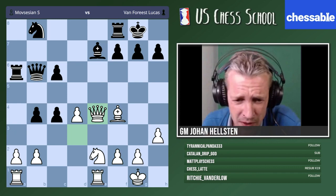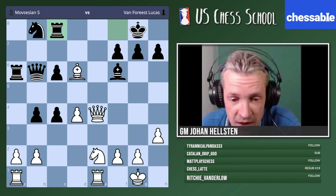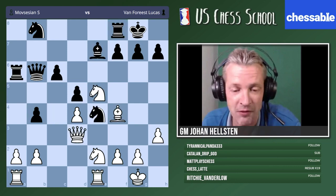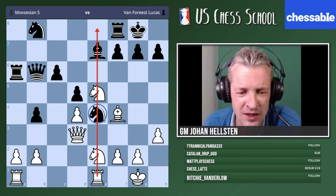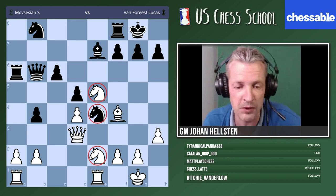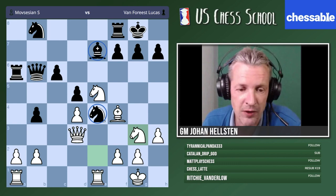Some people are saying knight c4 — I understand the idea, it's a tactical move, and the pawn is somehow overloaded, but black can take and they'd be happy to swap off that knight. We also have an open file here. Positions with an open file — we have this in the Petrov, in the Exchange Slav there might be an open c-file — and in such positions the open file holds tremendous importance.